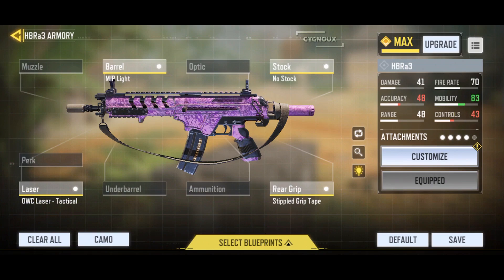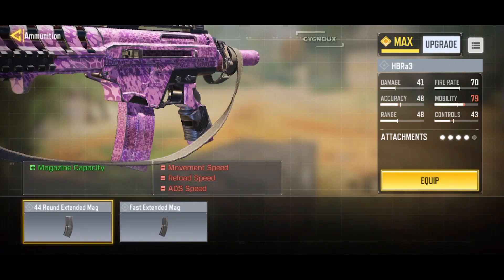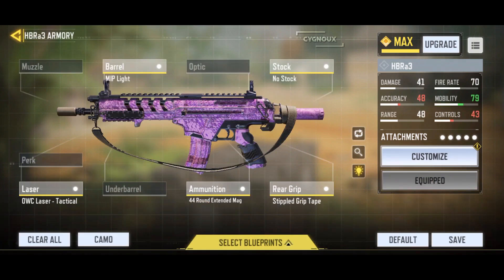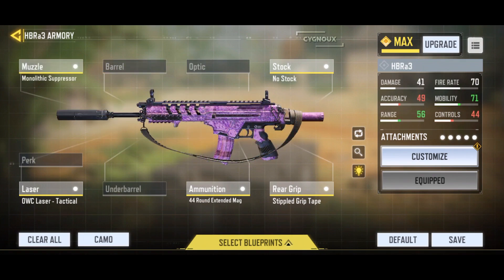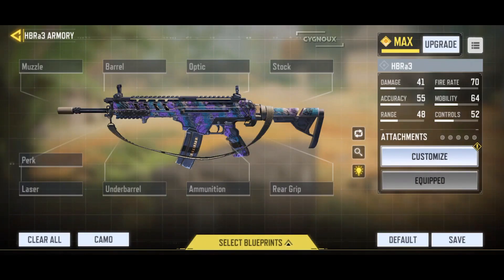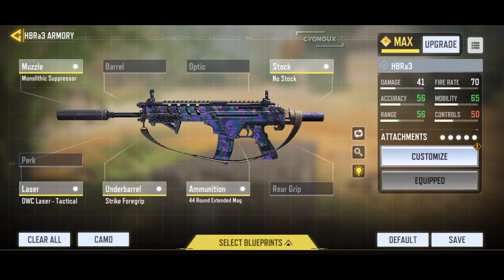For the final attachment on the second build, since we already have fast ADS speed, we can use the 44 round mag for the extra ammo, or the sleight of hand perk for faster reloads. This build will 4-shot kill up to 10 meters. Personally I'd remove the barrel for the monolithic suppressor, then use either the red dot, sleight of hand, or the 44 mag as needed. For an alternate build, those attachments can be used — the 4-shot range becomes 12 meters with suppressed fire, recoil control, extra bullets in the mag, and enhanced mobility.